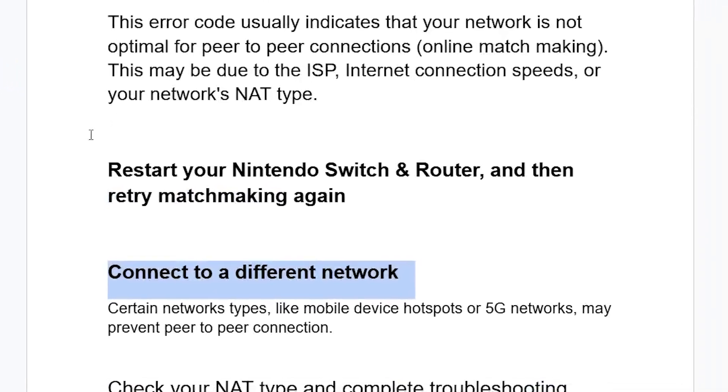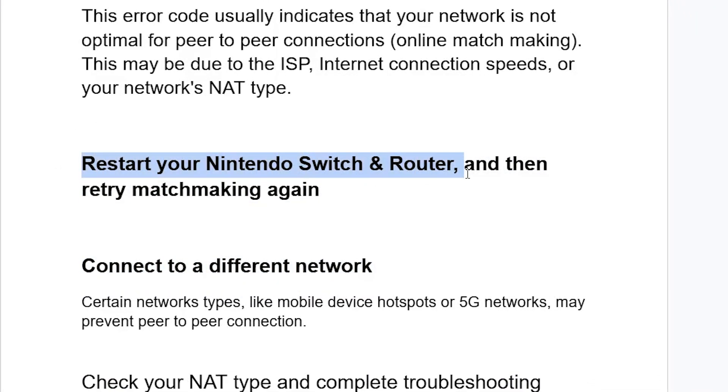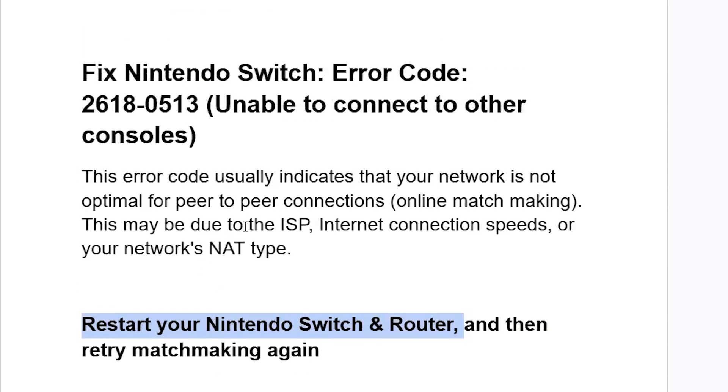In most cases, you can just restart your Nintendo Switch and router, and then retry the matchmaking again. If that fails, try connecting to a different network, since sometimes your ISP may have issues. That's it — thank you so much for watching this video, and see you next time.